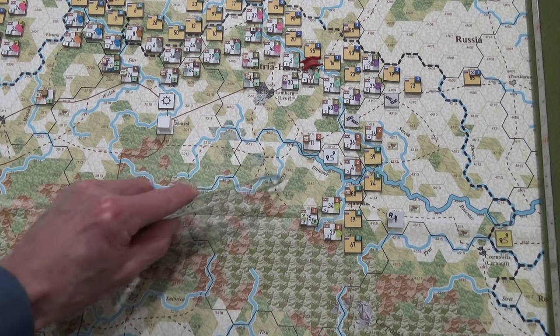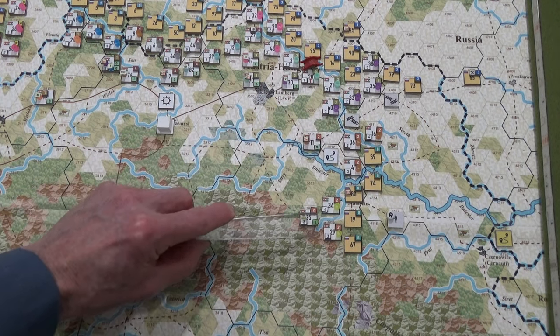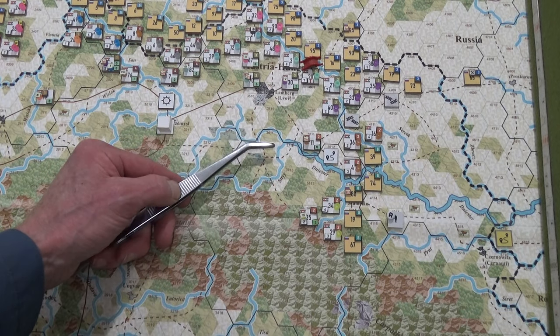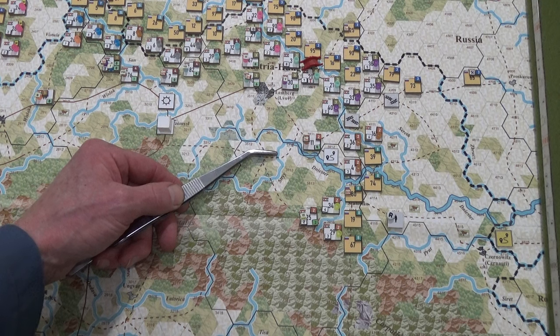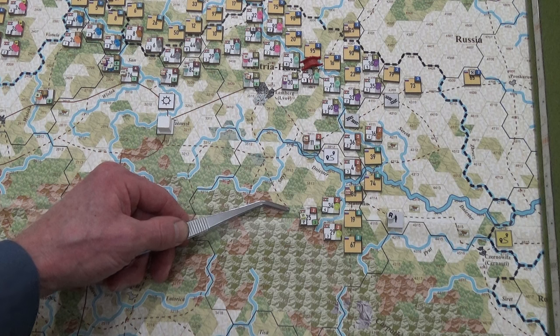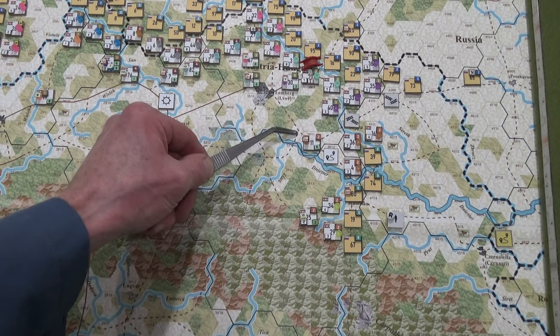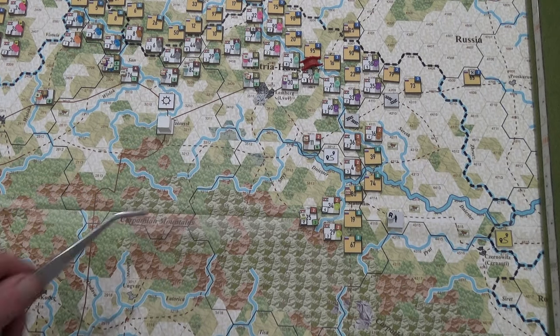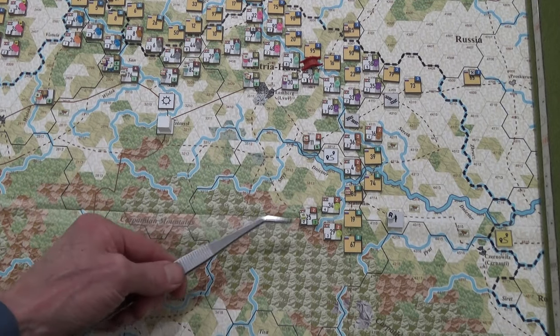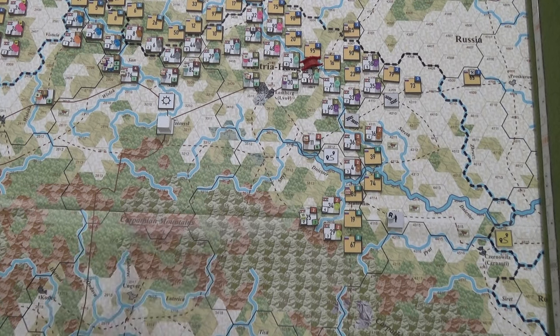That'll use up a rail — one of the rail capacity — and I didn't want to do this because it's a single track. They're Austro-Hungarians, so I can only use this one division. It's done. This hex is closed off. Core HQ can only do a maximum of two supply points for an attack — eight strength points total. I've done that.